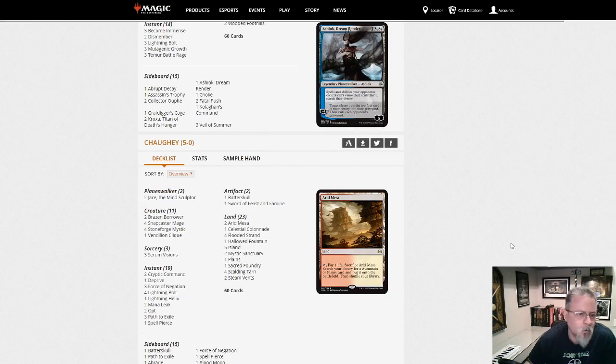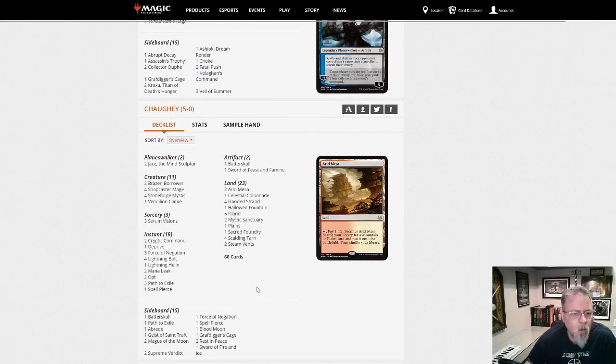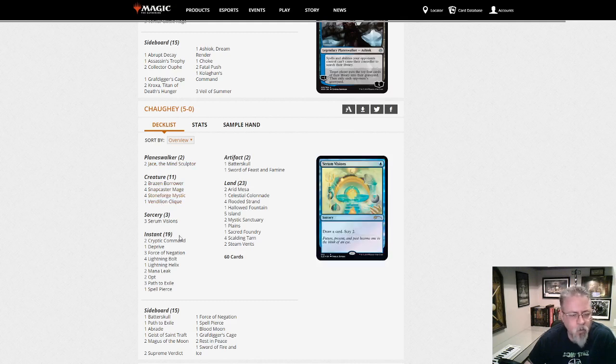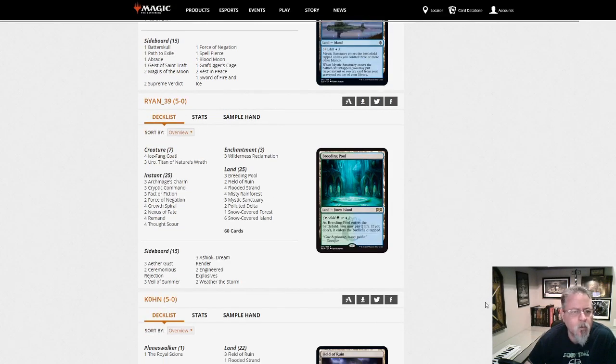Chaffee — I love English and all the many different ways you can pronounce a G-H. This is Blue-White Stoneblade. Or Blue-White Control — they all kind of feed off each other a little bit. But this is more of a Stoneblade deck than a Control deck — a little more tempo-based. Fewer Planeswalkers, Brazen Borrower. So Blue-White Tempo Stoneblade.